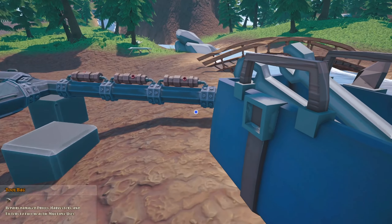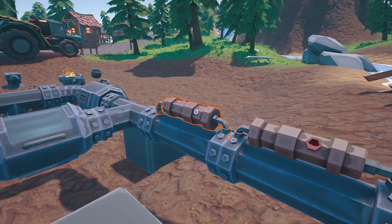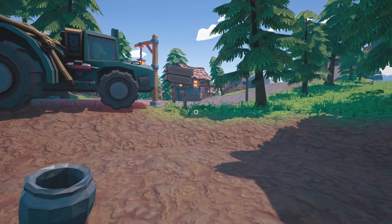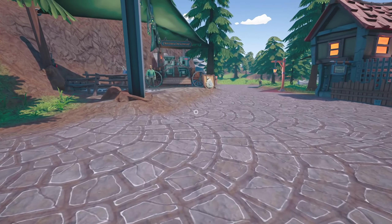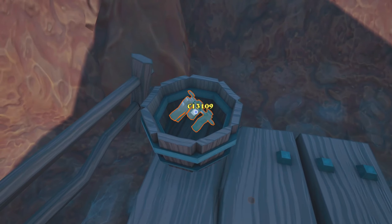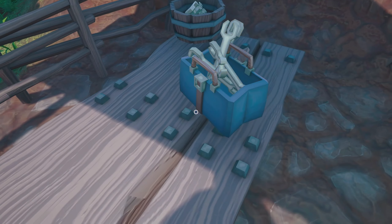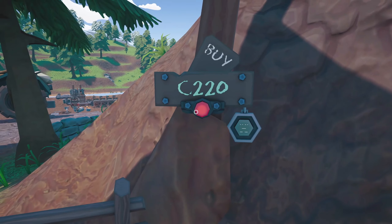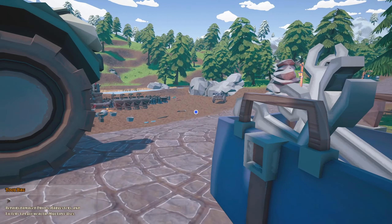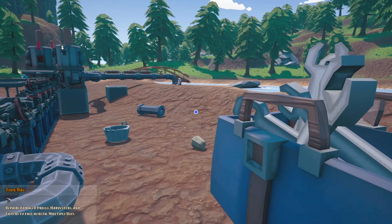Fortunately I do have some repair kits. So repair and repair. Unfortunately I used them all up. I noticed I was keeping my money over here basically for repairs, and I have a decent amount of it. This setup does actually make money when you let it — I have 13,000 there. So we're going to take that up there, put that there; that has five repairs in it. I'll just keep it over there in case I need to make repairs, otherwise it'll basically keep running.